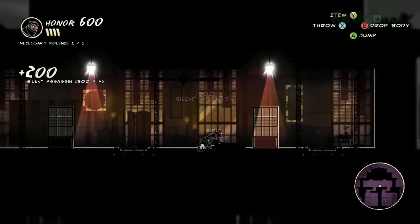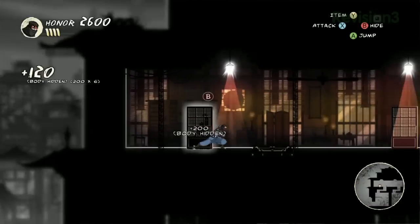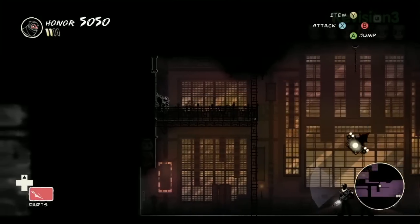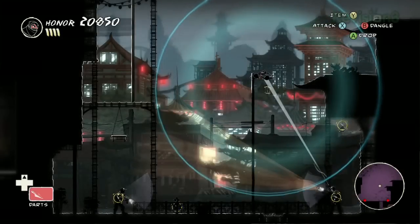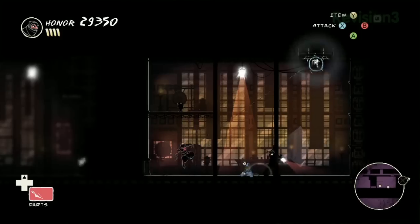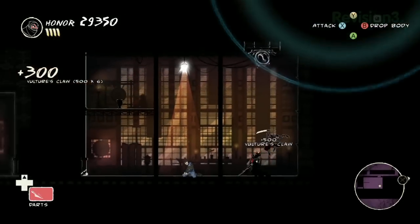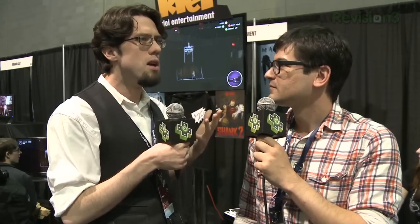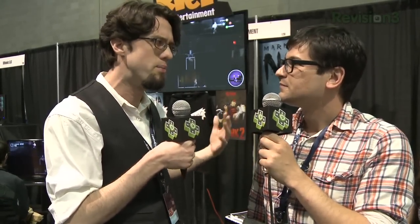It was super cool to see how the stealth thing made the transition to 2D, because all the stuff I expected to be there was there — hiding bodies, knocking out lights, distracting guards — but the 2D aspect just means I can see the layout and tell what's going on. It becomes more of a puzzle than just not knowing what's happening. You can look at the situation, figure it out, and solve it. It's a puzzle with multiple different solutions — you choose how you want to approach it, how you're going to engage with it.